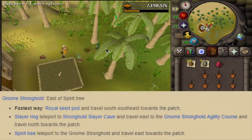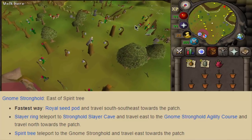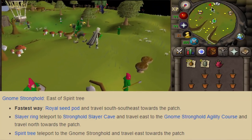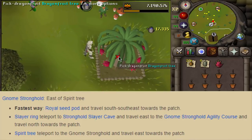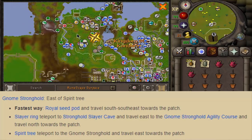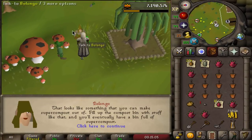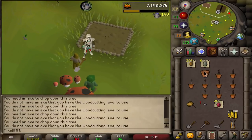Now we use the royal seed pod to teleport to the Gnome Stronghold. If you don't have one, you can reach here from the Grand Exchange using the spirit tree — you'll need the Grand Tree and Gnome Tree quests completed for that. There's a fruit tree patch and a regular tree patch here in the Gnome Stronghold. We check the fruit tree, pay the farmer, plant the dragon fruit, pay again, and then run a little bit south.